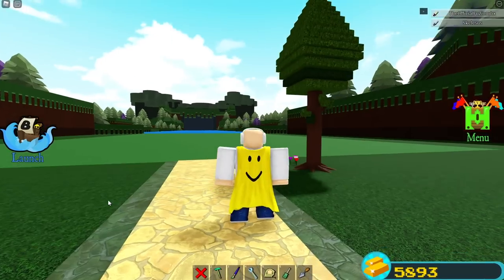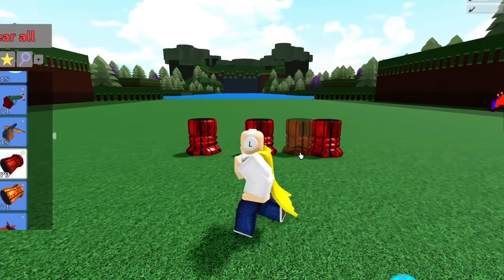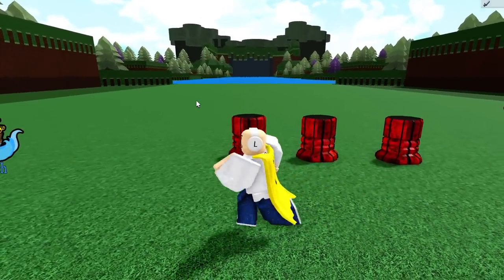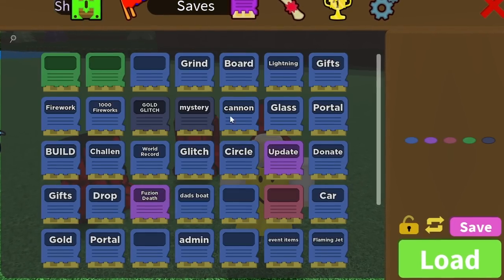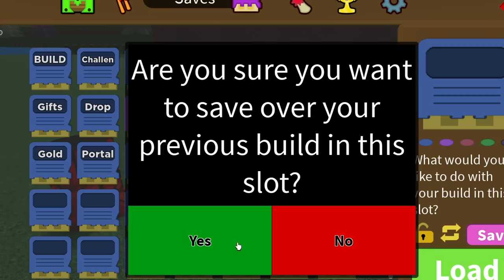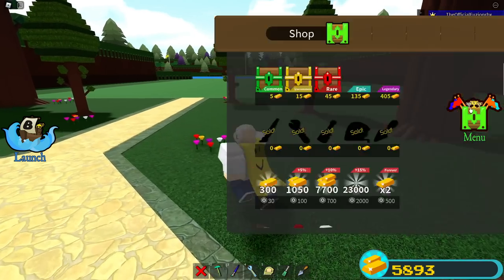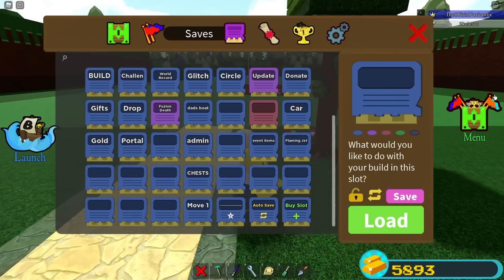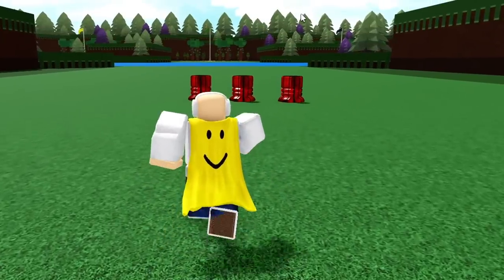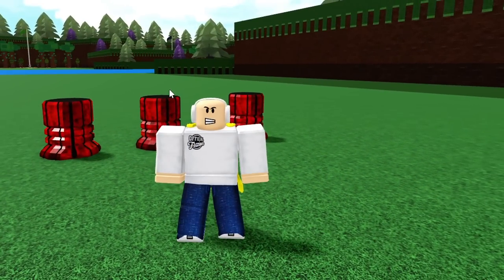Another theory: what happens if you save a boat and leave at the exact same time - will it save? I pick a random save slot, hit save, then leave at the exact same moment. Loading it back in, it appears the build most save system is just fast enough. Maybe with a bigger build it would work differently, but this one saved fine.